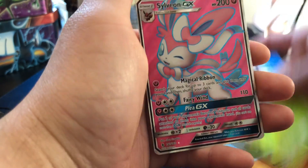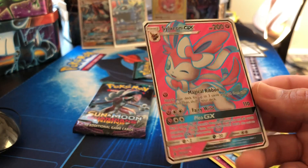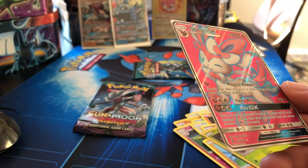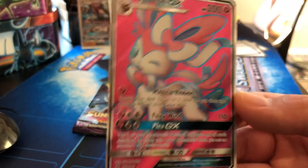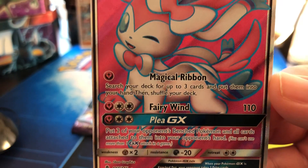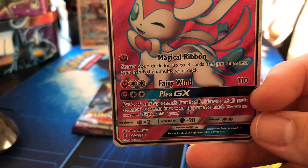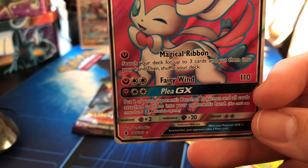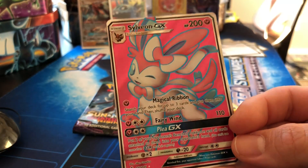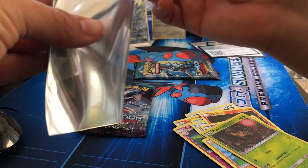Oh my god — a full art Sylveon GX! This is ridiculous, we're getting all these amazing pulls! Magical Ribbon: search your deck for up to three cards and put them into your hand, then shuffle your deck. Fairy Wind — that move is actually in the game. And Plea GX: put two of your opponent's benched Pokémon and all cards attached to them into your opponent's hand. That's really useful for a fairy deck. Definitely protecting this one.